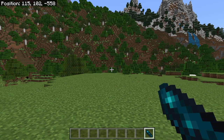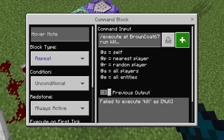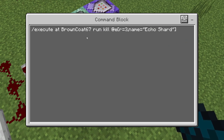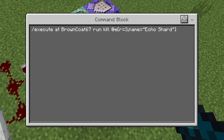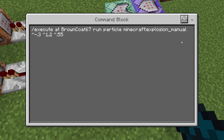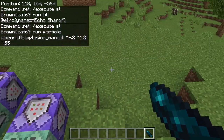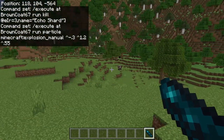Now we have two more command blocks. I have a repeating always active command block: /execute at [your username] run kill @e[r=3,name="echo shard"]. Since there's a space in the name, we need to put quotations on it. Connected to that, a chain conditional always active block: /execute at @a[name=your_username] run particle minecraft:explosion_manual ^ ^-0.3 ^1.2 ^0.55. This kills the item when you drop it and then creates the smoke effect from your shooting shotgun.